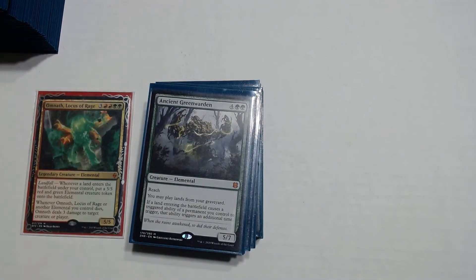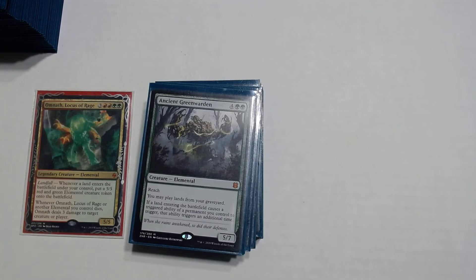Ancient Greenwarden is a 4 and green green elemental, so it counts for Omnath's second ability. He has reach, you may play lands from your graveyard, and his third text says: if a land entering the battlefield causes a triggered ability of a permanent you control to trigger, that ability triggers an additional time. So if you play a land with Omnath on the field, you make 2 elementals. With Lotus Cobra on the field, you make 2 mana. He's basically a doubling season but for landfall abilities.